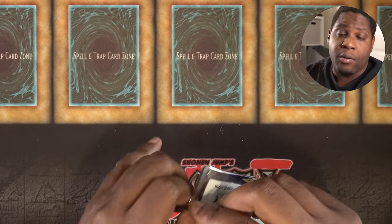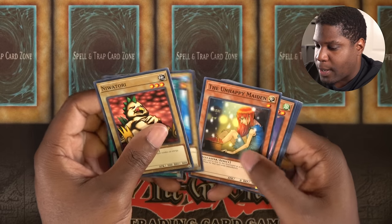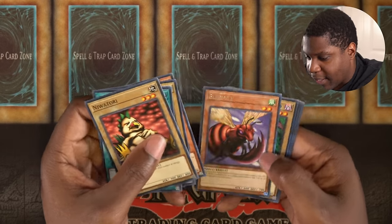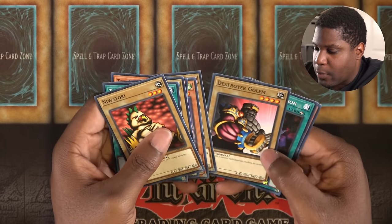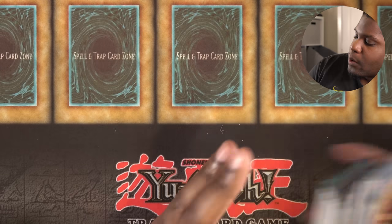Last pack — this is my bonus pack. We have Niwotori, The Cheerful Coffin, Water Armonics, The Unhappy Maiden, Bladefly, Ryukishi Empowered, Destroyer Golem, Paralyzing Potion, and Tainted Wisdom. Those are my packs.